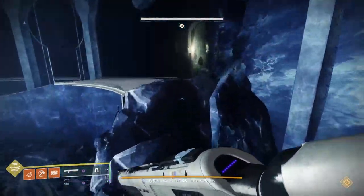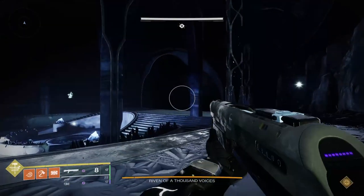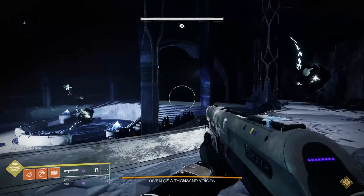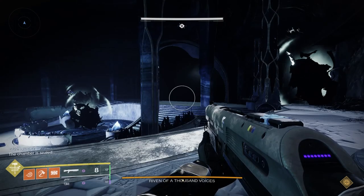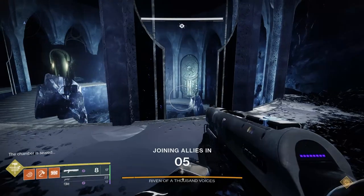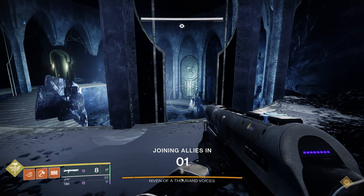Every Renn encounter starts by checking where the DPS phase will happen. There are three main ways people use to read Renn's position while doing the encounter: by an audio cue, by looking at this wall, or by looking at this door. All of them have different pros and cons, so let's go over them.